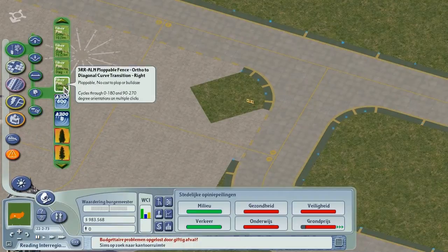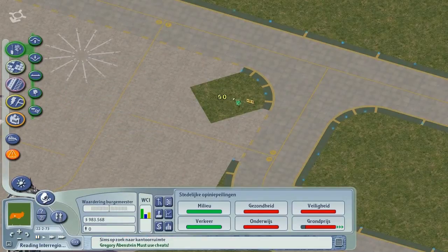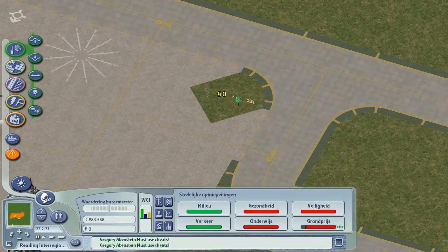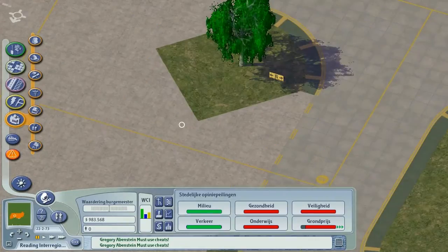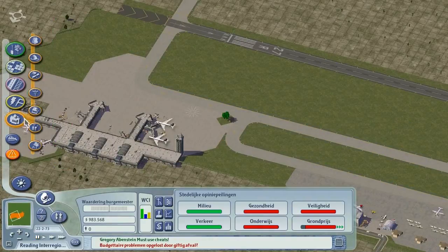It wouldn't be very safe to do such things in real life. But what if there was like a big rock here? Can we plant a tree on there? That would be pretty cool. Not the kind of tree that I really wanted there, but okay. I can live with it. So apparently they had to save that one tree there.